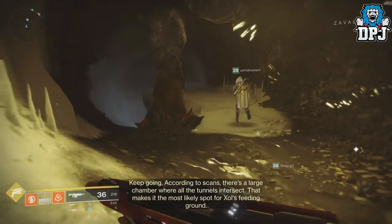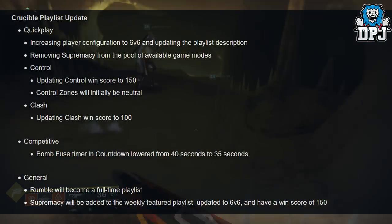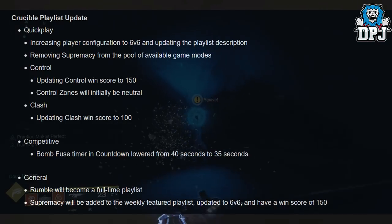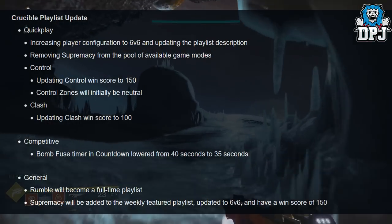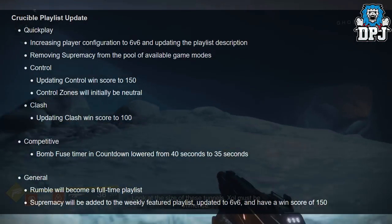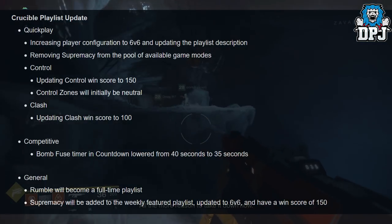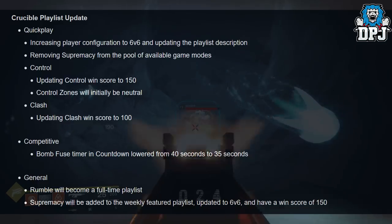Starting with the crucible playlist update: Quick Play is increasing player configuration to 266 and updating the playlist description, removing Supremacy from the pool of available game modes. Control is updating the win score to 150, and control zones will initially be neutral. Clash is updating the win score to 100. Competitive is bumping the use timer in Countdown, lowered from 40 seconds to 35 seconds.